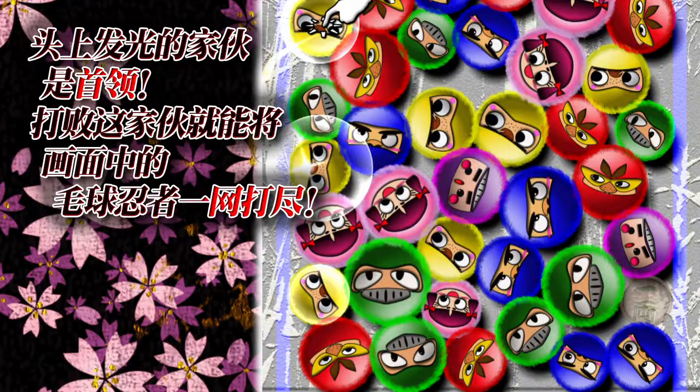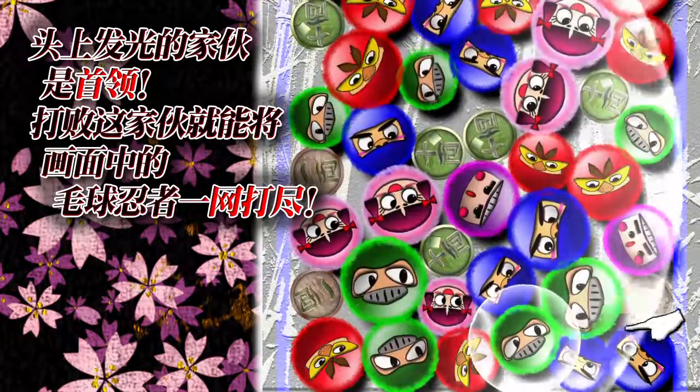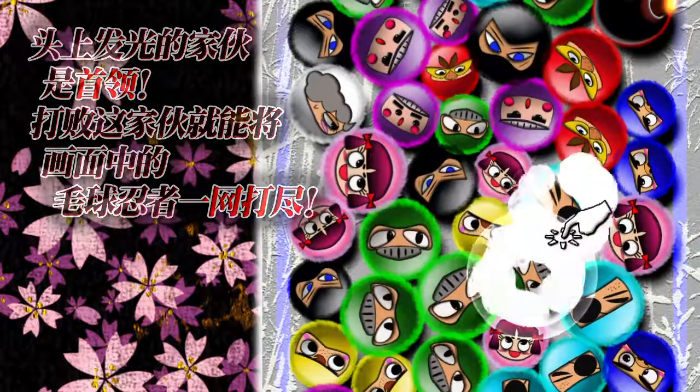The ones with shiny heads are the leaders. Knock them down to catch all furball ninja on the screen in a single throw.